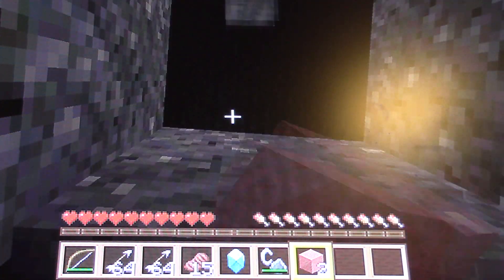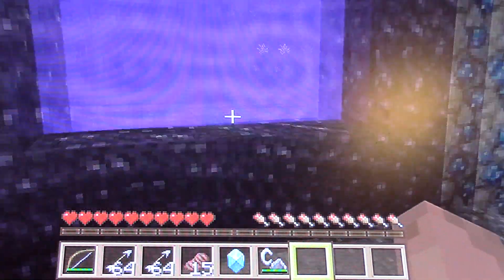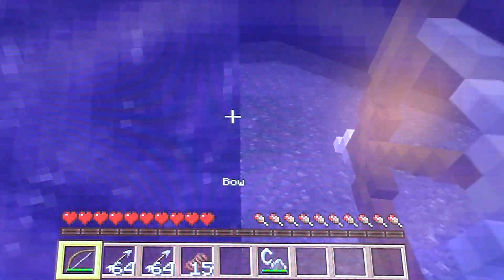I'm kind of stuck down here for a moment until I can actually get out. Let's go ahead — there, now we know that there's caves underneath this. That's kind of cool, I like the caves. Let's get out of here — this place is kind of just stupid. I don't know why I spent all that time making this portal.